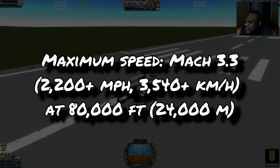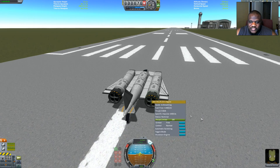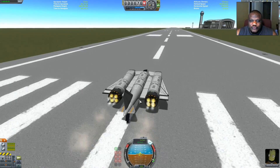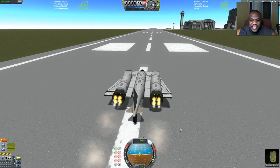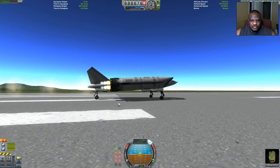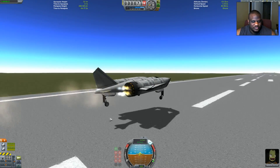The speed for the SR-71 — and this is what I'm shooting for here — the maximum speed was at 2,200 plus miles per hour, and that was at around 24,000 meters. And I think I can take that on. You can see here we have the rapier engines. We have plenty of fuel. There are no real fuel tanks — everything on here has an alternate task. So I should be able to utilize every last bit of this craft in order to take on this task.